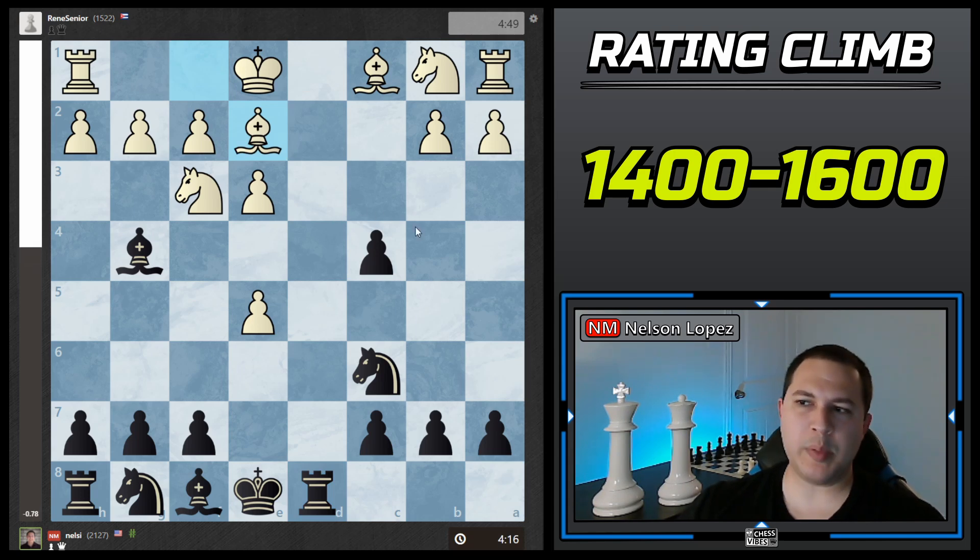He played Bishop e2. I could do a developing move like bringing the bishop out with check, but it looked fine for him with nothing to worry about. So I scanned for weaknesses. When you look at this board, what do you see as a potential weakness for White? If you said the c2 square, you'd be correct. I played Knight b4, immediately threatening the fork. Interestingly, if he tries the logical move of castling, I can still play Knight c2 and the rook is trapped. He has to come up with something else.